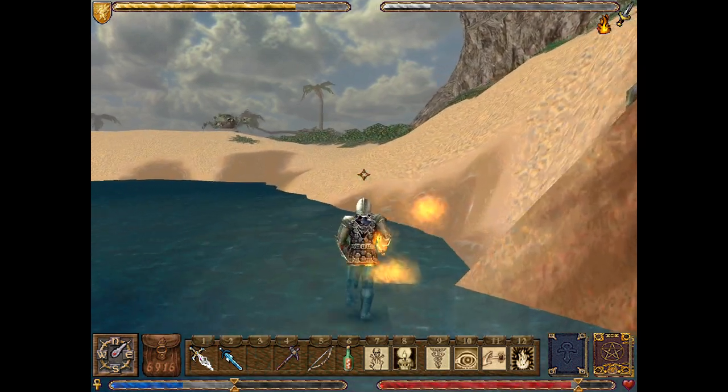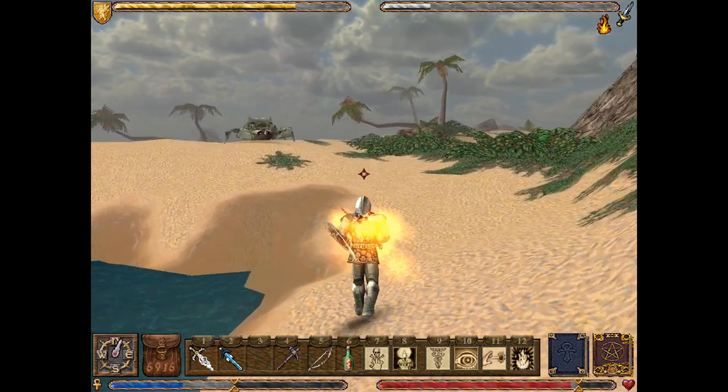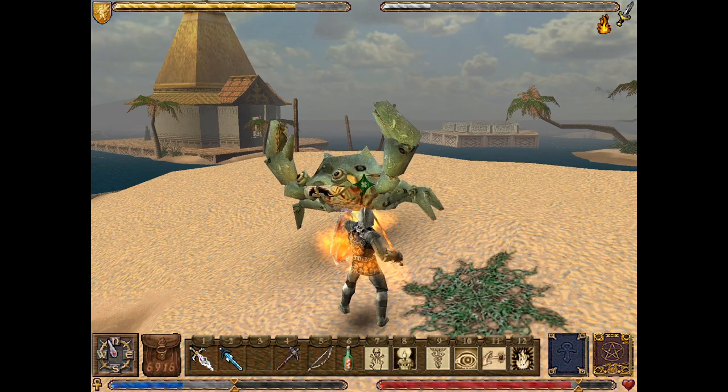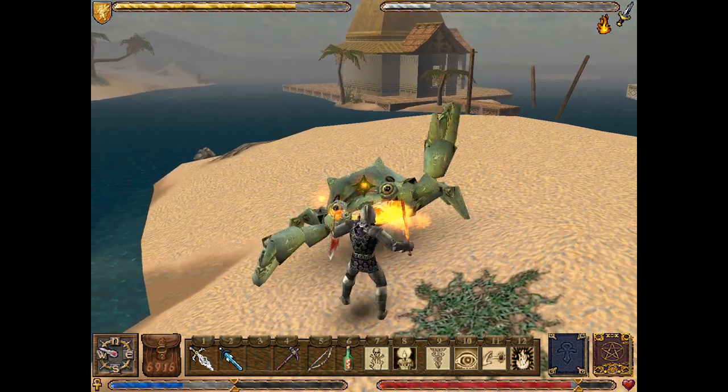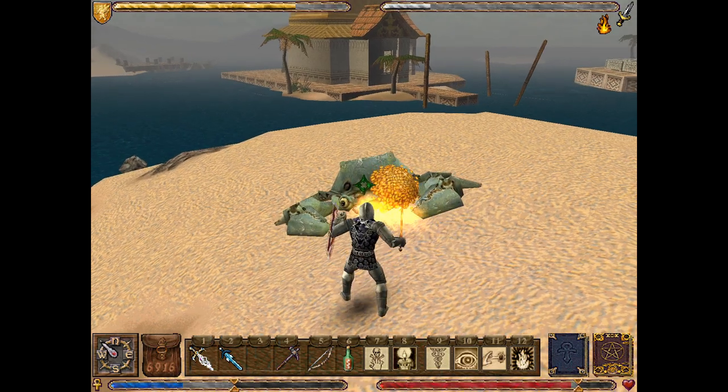By the way, as you can see there, jumping distance when you're wearing the Leggings of Sentry — that's what the magical leggings are called — is a lot bigger. And we'll just take you on, a few more hits, and you're gone.